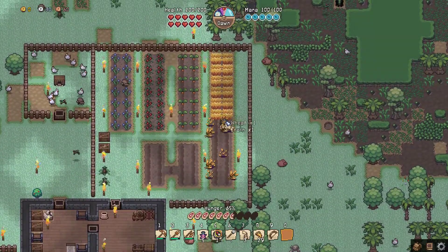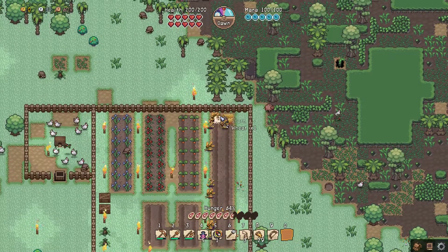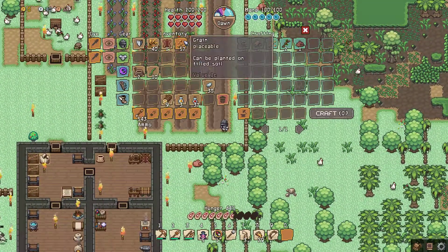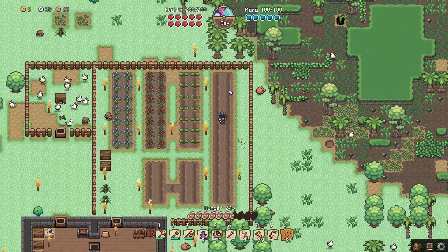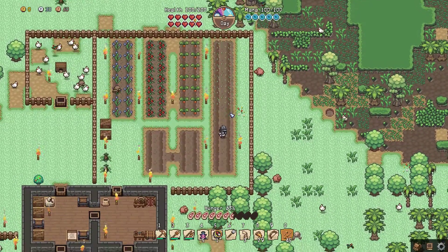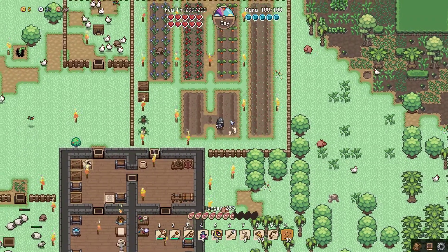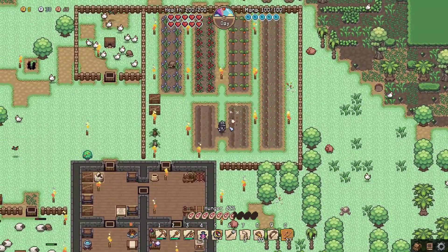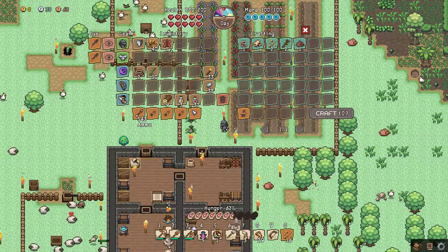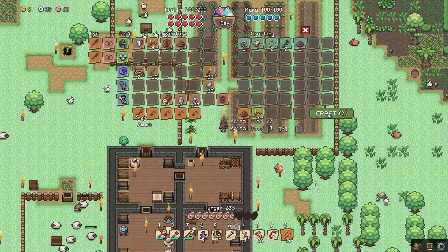I don't think this game defines the difference between pork and sheep, or mutton as they call it, but that's okay — we will, we'll do it for them. That's a lot of seeds. I have to admit it grows really fast. Of course it does take three animal feed to make one thing. Can I make that in my inventory or do I have to go back? We cannot make it in our inventory. Oh wait, yes we can.